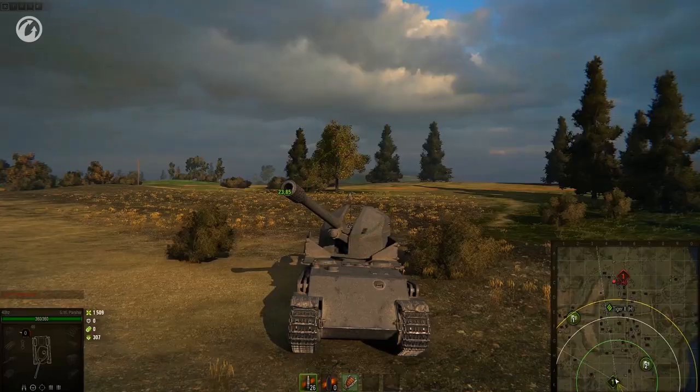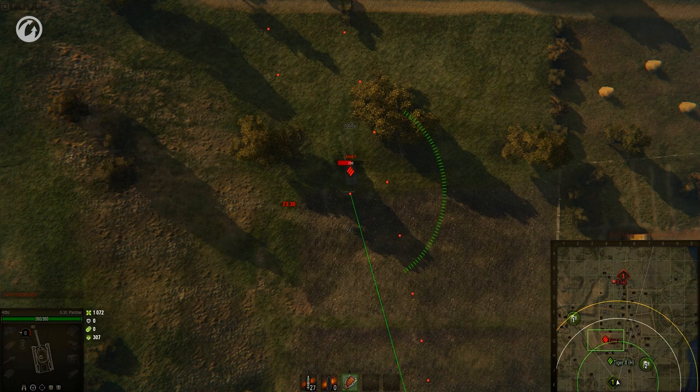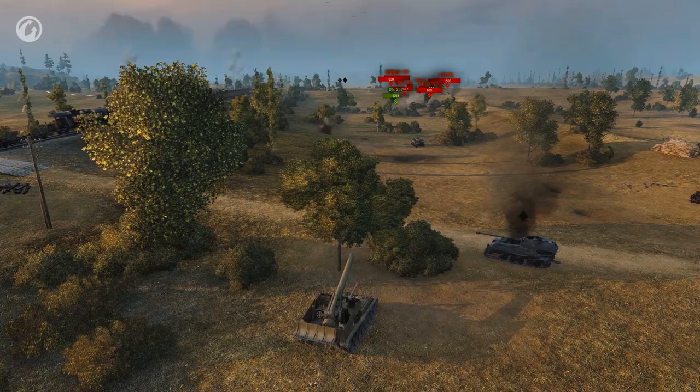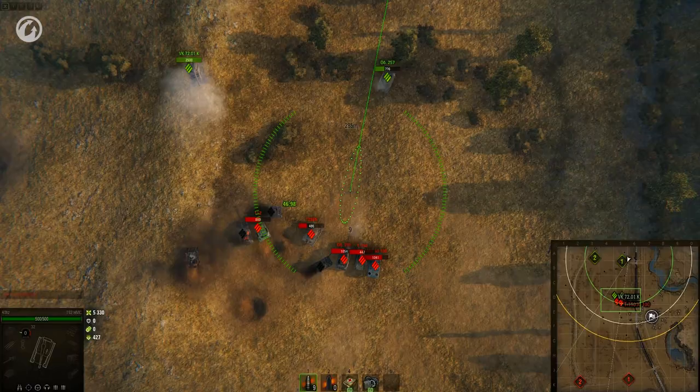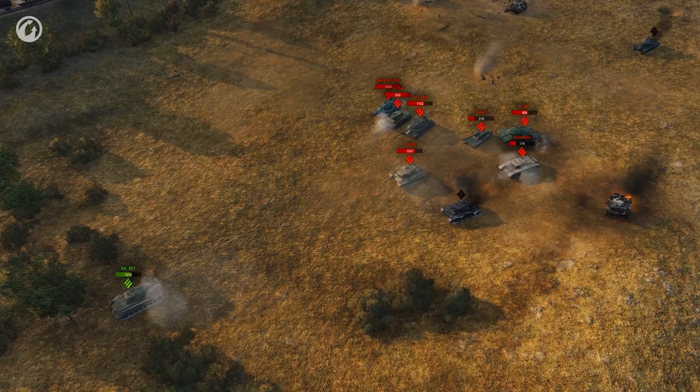Now, only high-explosive shells are available for SPGs. Their damage and armor penetration were considerably decreased, and the chances of being destroyed with a single shot are now close to none. At the same time, their accuracy, aiming time, and reload time were improved, and the burst radius became wider. Now it's more advantageous to fire at groups of enemy vehicles and not at single targets.